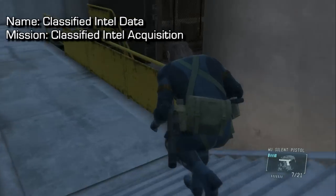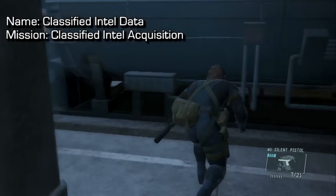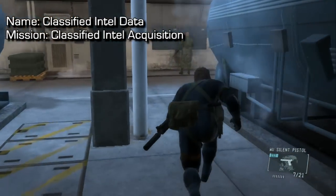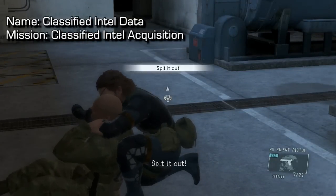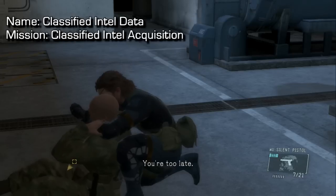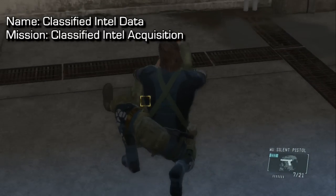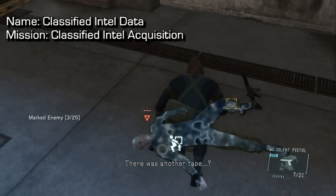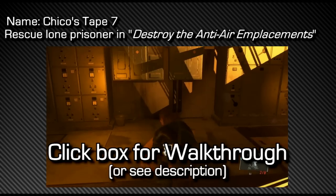Going down the stairs into the two boiler rooms, you'll see this one guard walking around between both rooms. You do not want to neutralize him with a tranquilizer or gun. Walk up to him, hold the trigger to get all the options, press the interrogate button, and make him give it up. Once he does, he will drop the tape on the ground, marked by an orange icon — a yellow square. You can then knock him out, walk up to the cassette tape, hold the button to pick it up. That's both tapes for this mission.